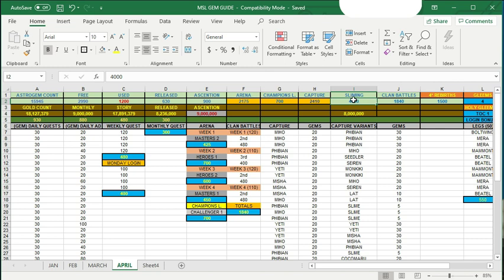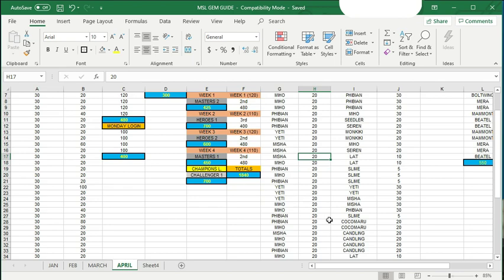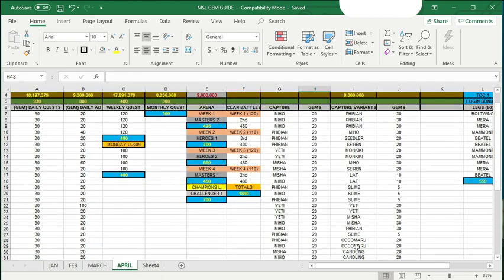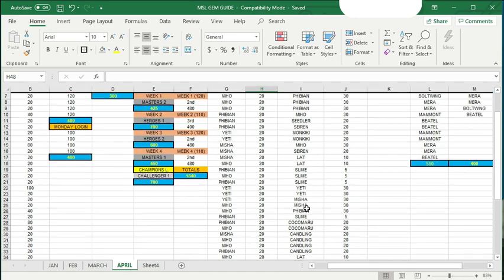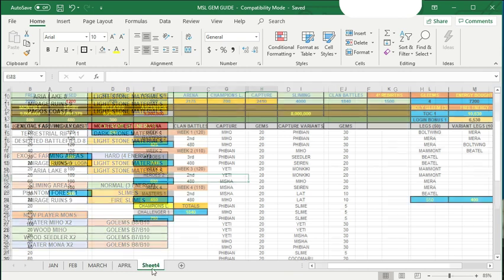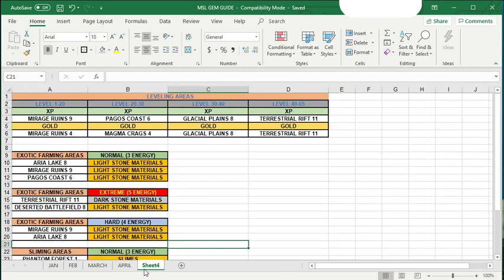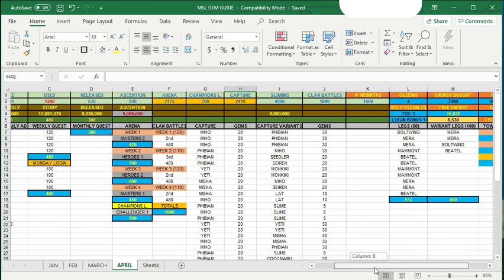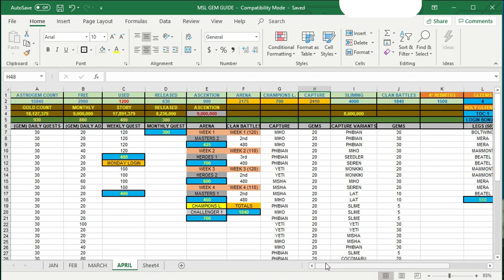Calculating the total between released and captured, you're looking at an additional 3,000 gems you can get every month. Three thousand plus the original 4,000 from sliming is around 7,000 astro gems right there. The catch rate will vary depending on your level and whether you've leveled up that area for capture. I'll tell you the best areas to level up and increase your chances to become efficient at farming astromons so you can release them and gain gold and astro gems every month.